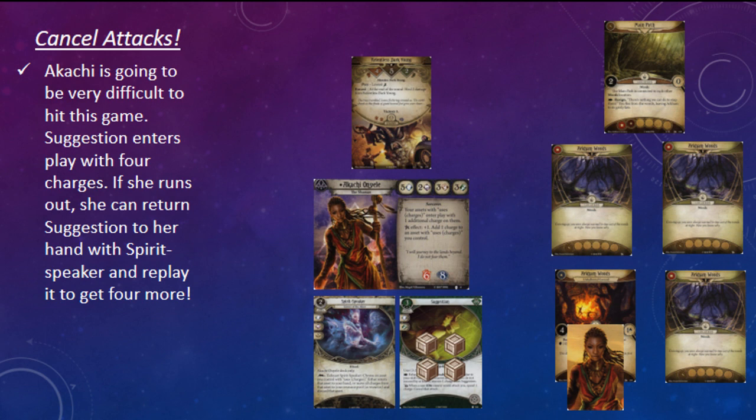Cancelling three or four attacks during a scenario — much less seven or eight — is pretty amazing. It's going to be very difficult for non-elite enemies to connect with an attack if you've got that many charges on Suggestion. In some scenarios, Suggestion could almost give you blanket protection from enemies. If that's all this card did, it would make a solid addition to a deck that had backed off on the offense to play a more support role. I could also see including a copy in an offensive deck that's slinging spells and just looking for some added insurance in case an attack slips through.